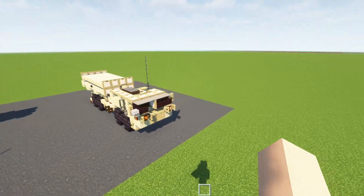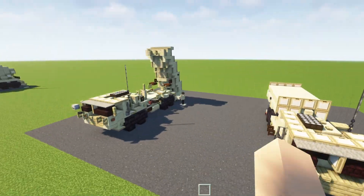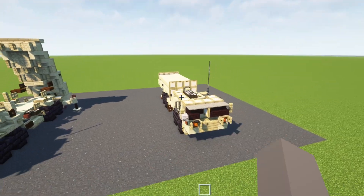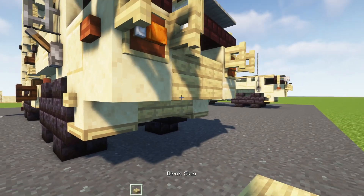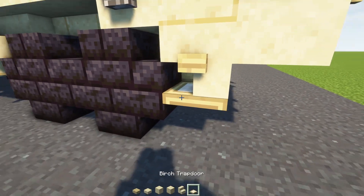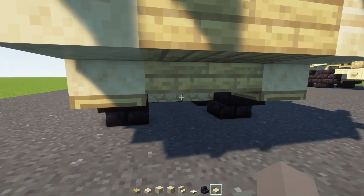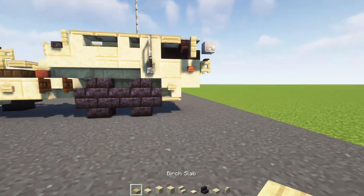So for this tutorial, I'll first be making the base model — the chassis, the truck itself — and then later I'll split it off whether you want to make it in firing mode or transport mode. Let's grab some materials: a birch slab, smooth sandstone slab and block, cut sandstone, smooth sandstone stairs, a birch trap door, polished blackstone brick stairs, sandstone slab, and sandstone wall.